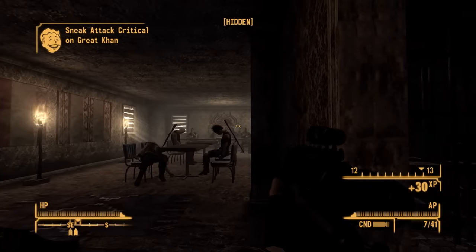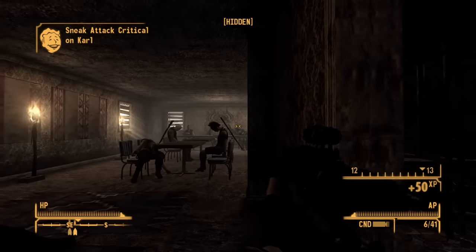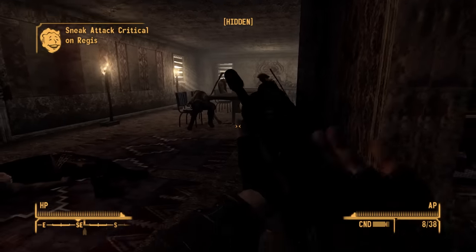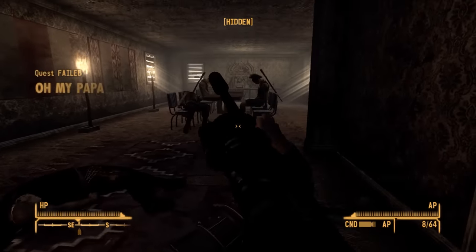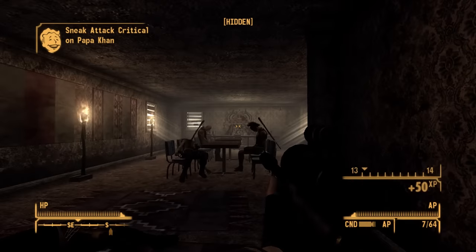For reference I'm playing on normal and I honestly expected the varmint rifle's damage to fall off way before now — I really did just underestimate it. For the handful of Khans left in the valley, I just used the anti-material rifle simply because they were outside the varmint rifle's effective range. As soon as I got the message saying the Khans were wiped out, I began heading for Cottonwood Cove.